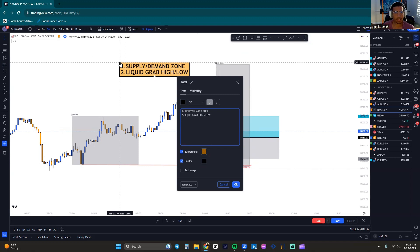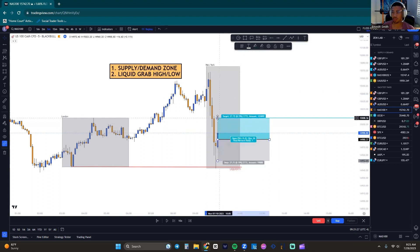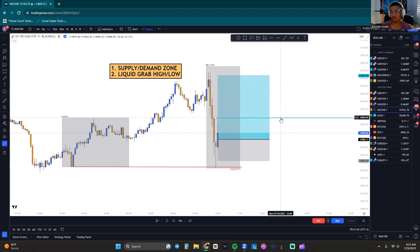If we're entering the market off a supply and demand zone, shouldn't we exit the same exact way? A lot of you guys follow gurus where everything is a 1:1, 1:2, or 1:3 — TP sitting right here, TP sitting right here. They call take-profits based on those fixed ratios. I do not do the same. I enter the market and exit the market the same way.